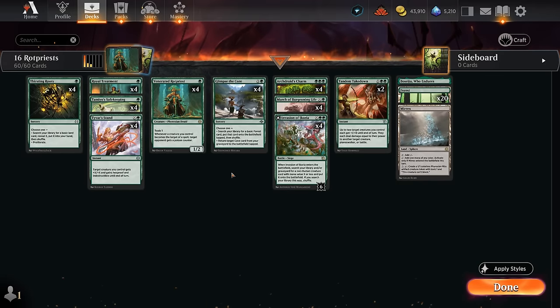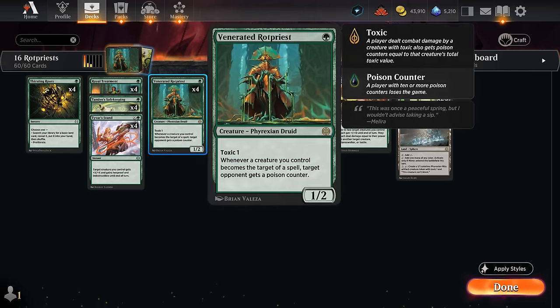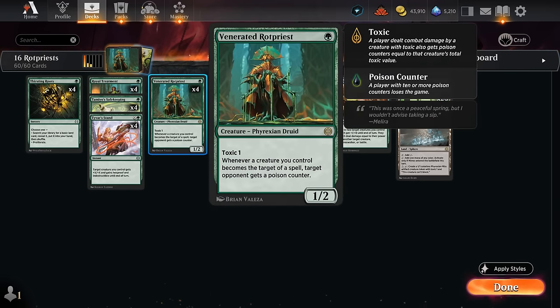Hello and welcome to another Standard Games video. Today we're taking a look at a mono-green poison deck featuring essentially 16 copies of Venerated Rotpriest. We only get to play with four copies in our main deck. This one-two says whenever a creature we control becomes the target of a spell, target opponent gets a poison counter. So if they try to remove our Rotpriest, the opponent will get one poison for each Rotpriest we control.